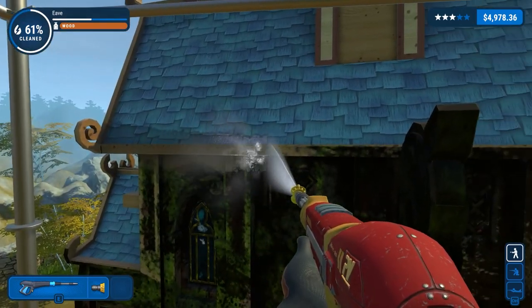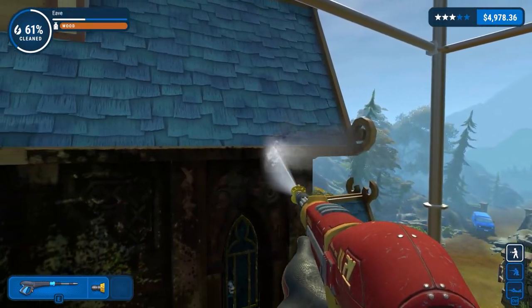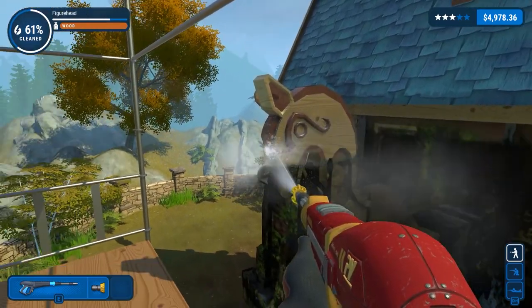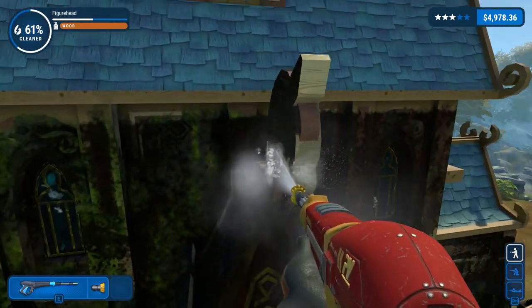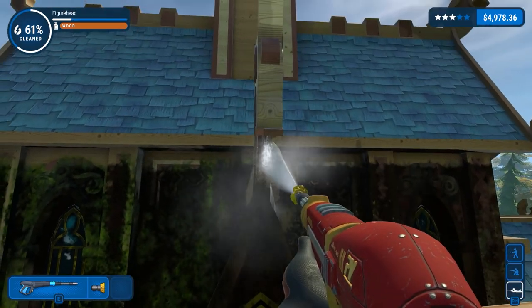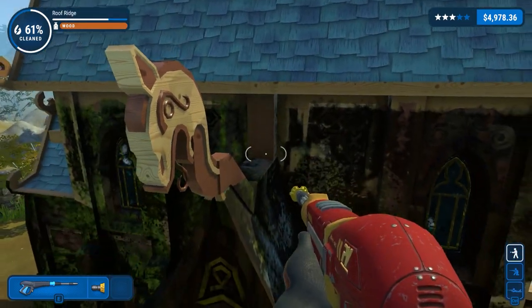Greetings and welcome back once again to Powerwash Simulator where in the previous episode we were working on the temple and got to a 60% mark, which was pretty good. It's quite an intricate building with a lot of things to clean, especially at different angles.